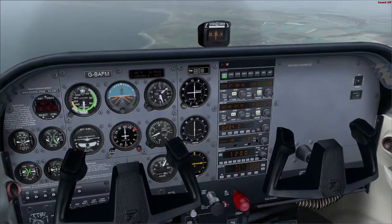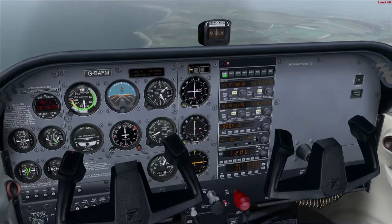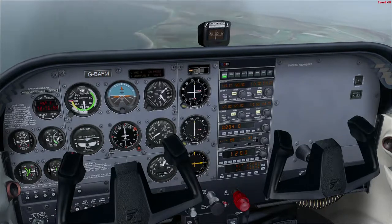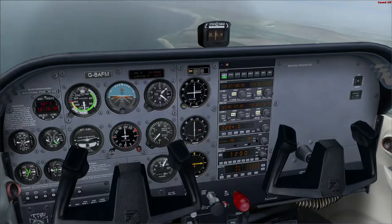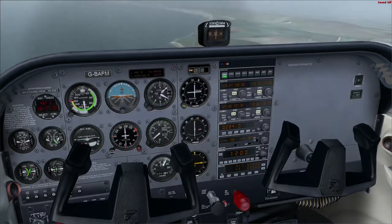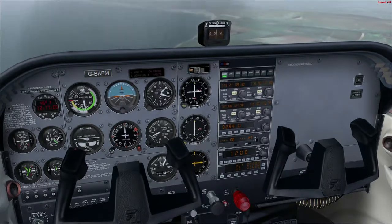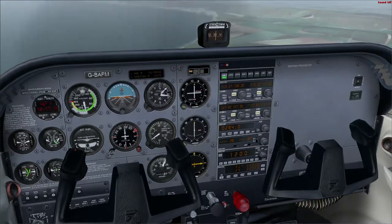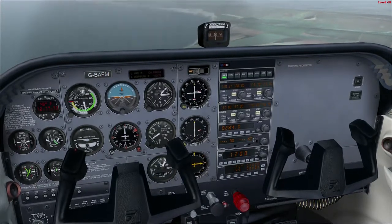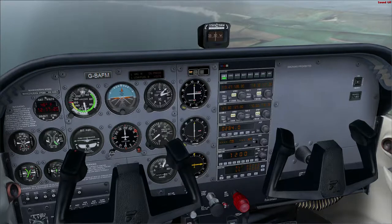We're flying down this part of the Isle of Wight coming to a place called the Needles — where two chalk cliffs meet in a sort of promontory. As you get towards the end they get higher; I think the cliffs approaching 500 feet high. If you descend to 500 feet you can fly along at the same level as the people walking along the cliffs, which is always fun.